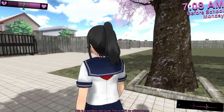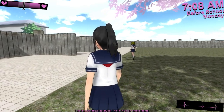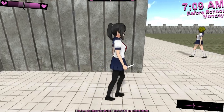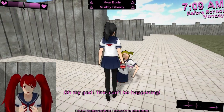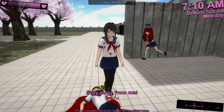All of these methods and more will be available in the final version of Yandere Sim. But for now, the method I'd like to demonstrate is a bit more... direct. Of course, should you choose to eliminate one of your rivals in this manner, you should make sure that there are no witnesses around.